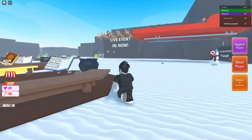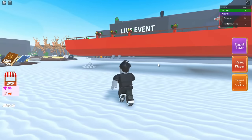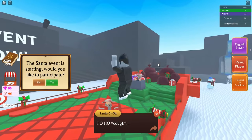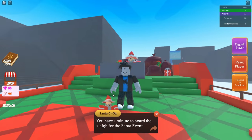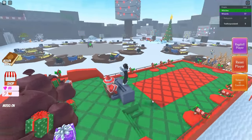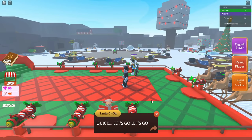Head on over to where the sleigh is. I'm not 100% sure if you can do the event more than once, but this event is really amazing and I love it. You're going to get a sign — just click yes if you would like to participate. Then just board the ship and wait for the event to start.